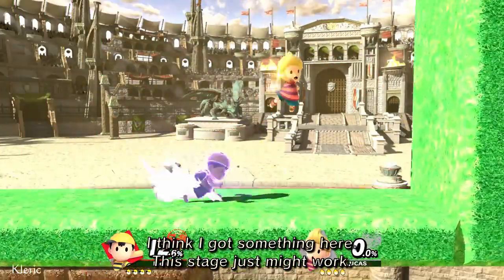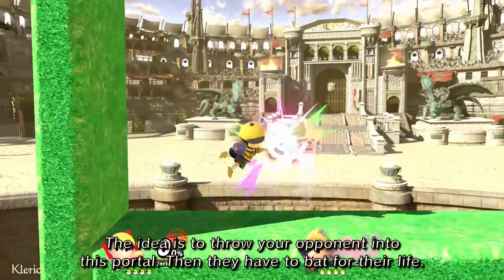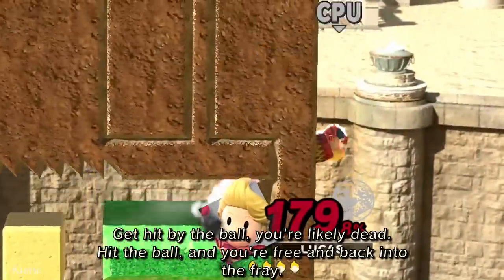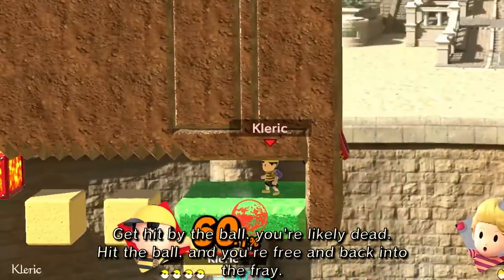I think I got something here — this stage just might work. The idea is to throw your opponent into this portal, then they have to bat for their life. Get hit by the ball and you're likely dead, but if you hit the ball, you're free and back into the fray.